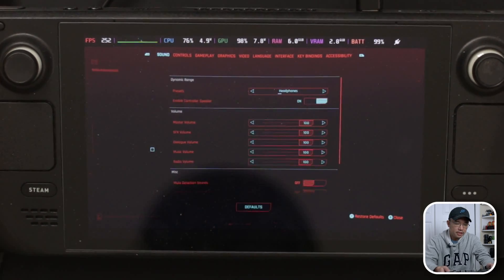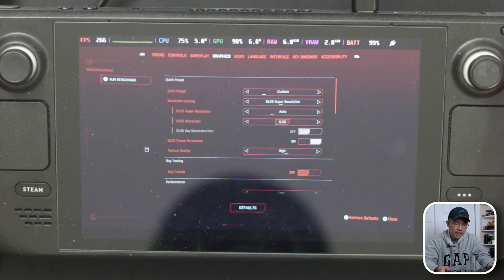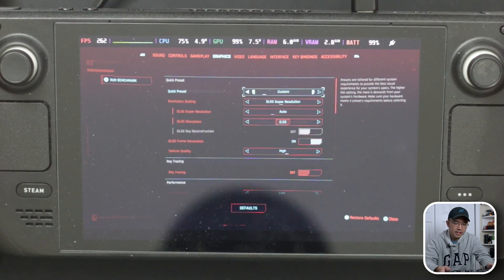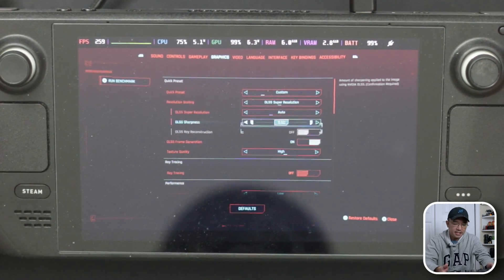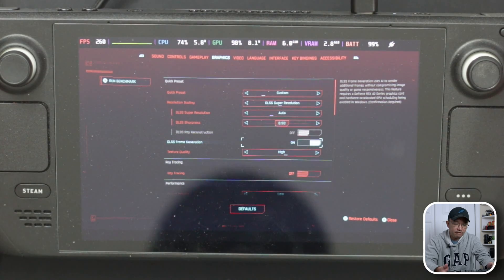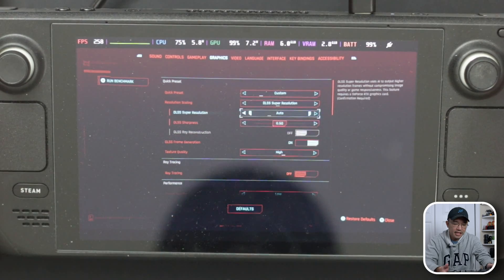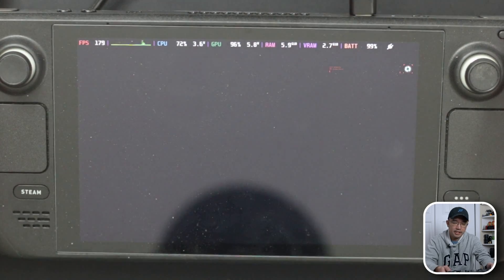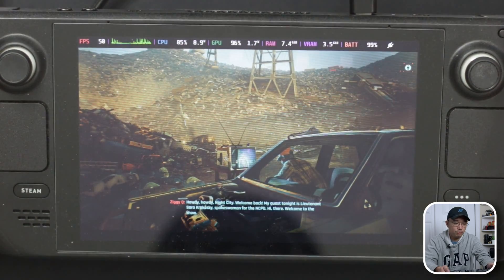To show how the settings look, I'll go to Graphics. I have custom set right now, but what I usually do is set it to Steam Deck preset, which changes all the other settings along with it. Keep in mind you need frame generation turned on in order to erase the glitching effect. Then I'll load into the same area we were in before with FSR 2.1.